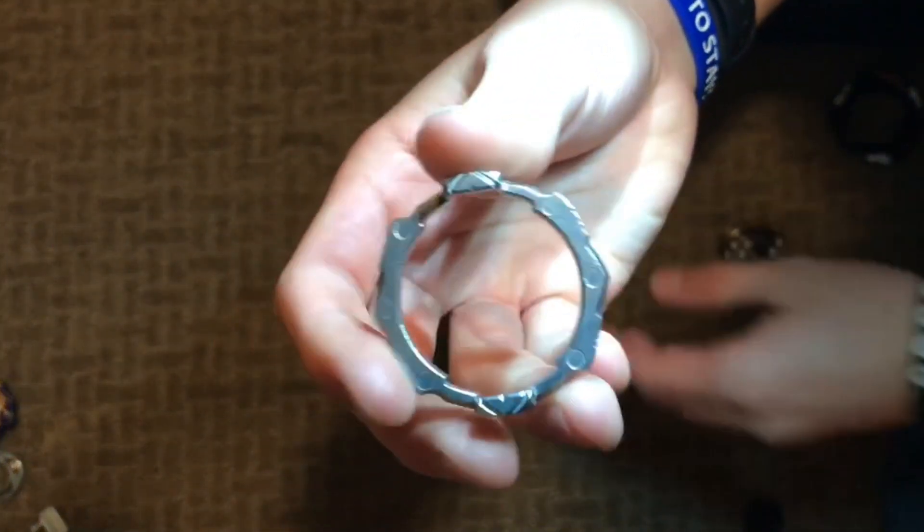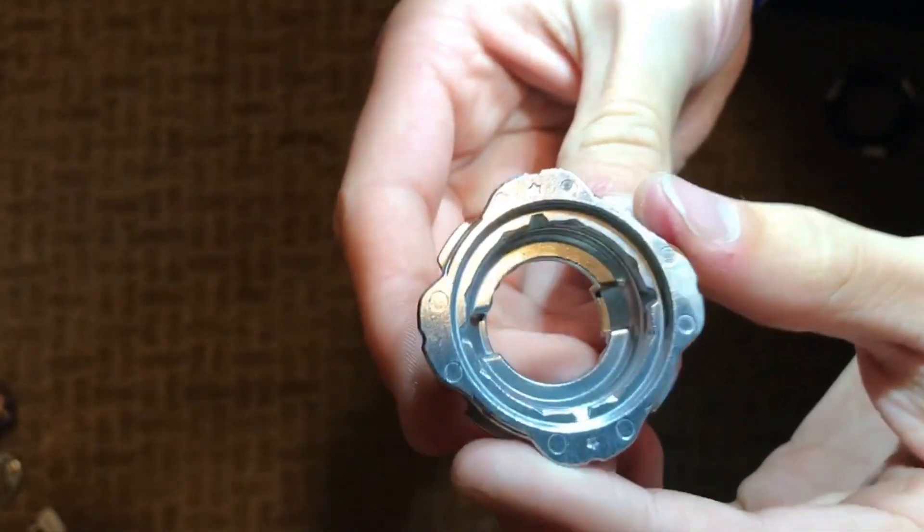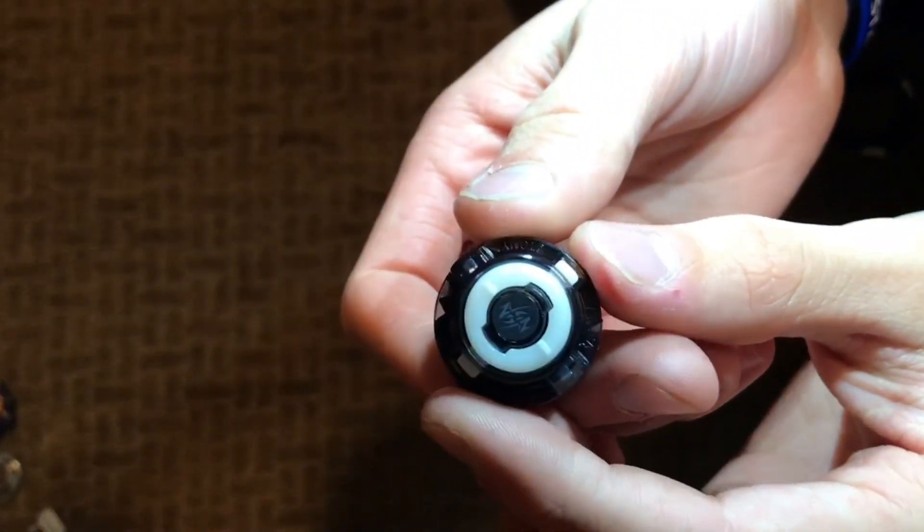We have the weight, which is two. We have the Nexus disc, two stars, and then the Venture driver.